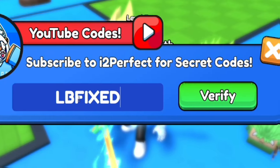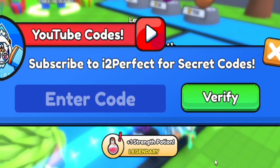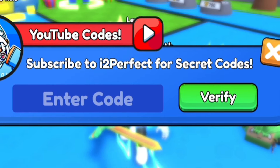For example guys, you have LBFIXED — this is another code in the game that you guys are going to want to redeem. So LBFIXED, redeem that on in right now guys, click verify, and that'll give you guys a nice strength potion. So redeem that on in there if you guys haven't done so already — LBFIXED.